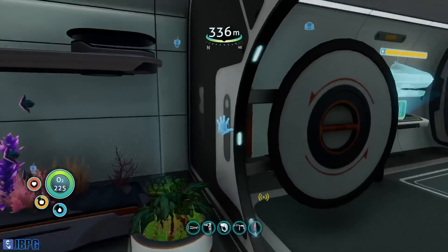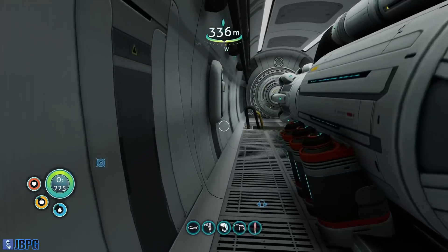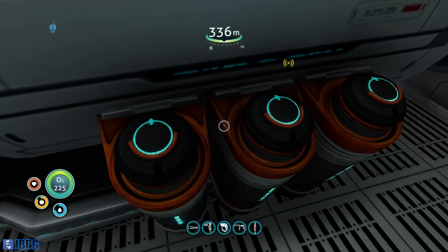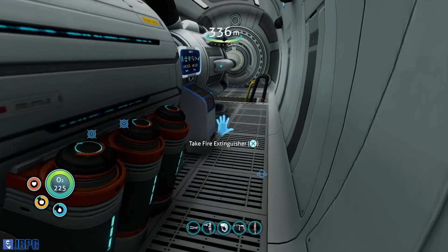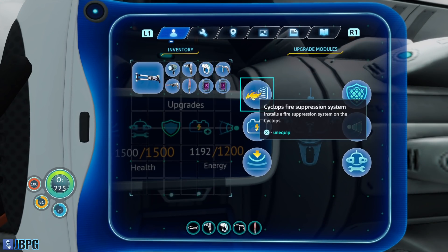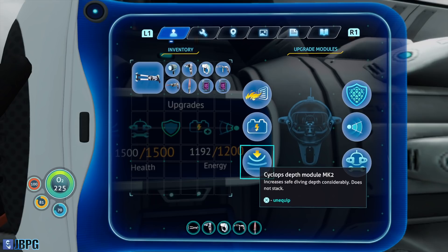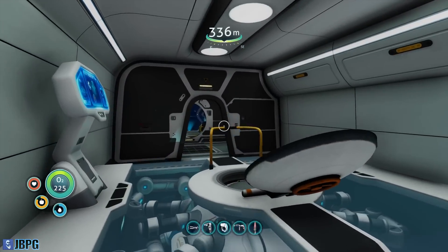I've also upgraded the Cyclops a little bit. You can see I've taken out one of the two engine efficiency modules and replaced it with the fire suppression system — I think that's going to be very, very useful. I've also upgraded our depth module to a Mark 2, so we should now get some very good depth with our Cyclops.